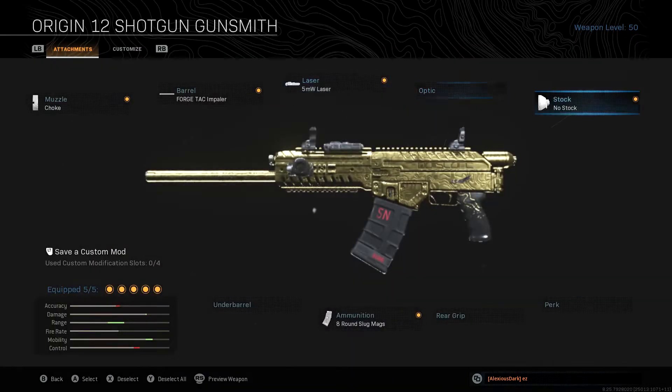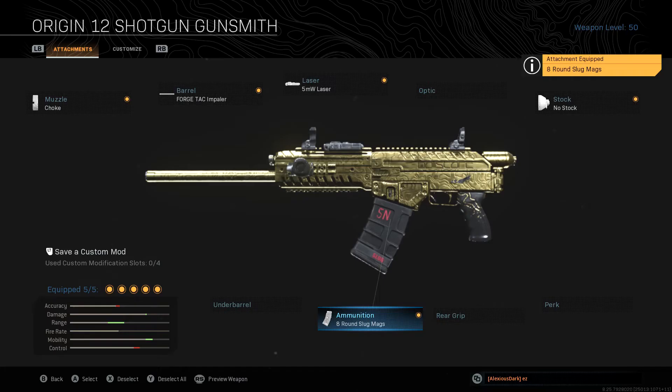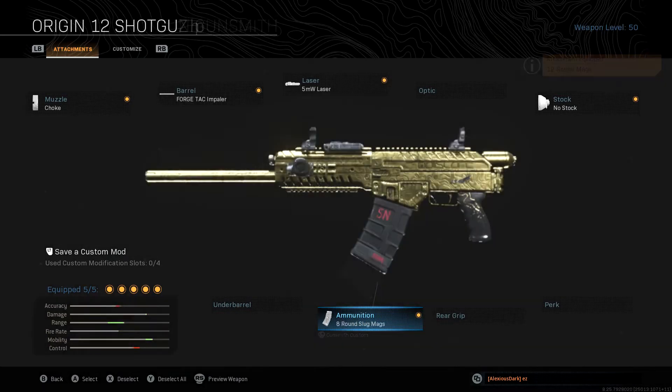For stock, No Stock is my recommendation, for a bit more movement speed and aiming down sight speed. The ADS speed you still want a bit of, as when you're aiming in with this weapon, it's just ridiculously powerful. Finally, I like to put on the 8 Round Slug Mags for that extra bit of damage and range, although this does drop the velocity quite a bit, so you really have to be quite close up to hit the big damage. If you find this is too much of a drop-off, I'd recommend swapping it out for the 12 Round or 25 Round mags — this way you keep the velocity and have plenty of shells to burn through. This mix of attachments just makes it really pack a punch, with the ability to spit out 8 shells in quick succession, and it can really get you out of trouble.